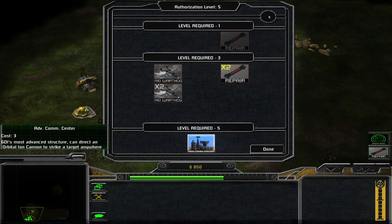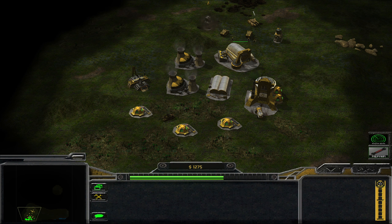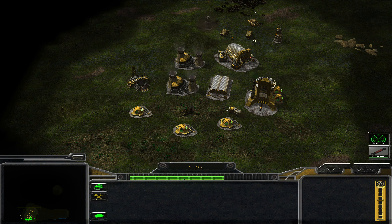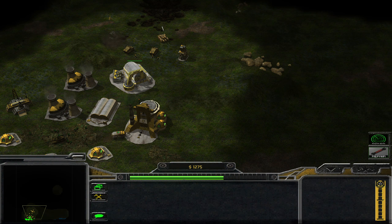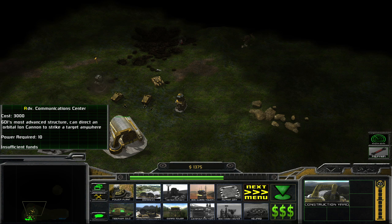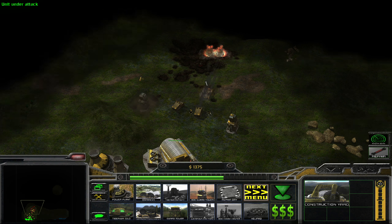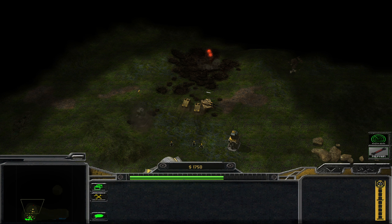Let's hope that mammoth tank gets — oh! Advanced communication center — yes sir, I would like to have that. Power-wise we're still doing absolutely fine. I could build another refinery, because the advanced communication center costs 3,000, which is the most expensive building I can have, if I remember correctly.